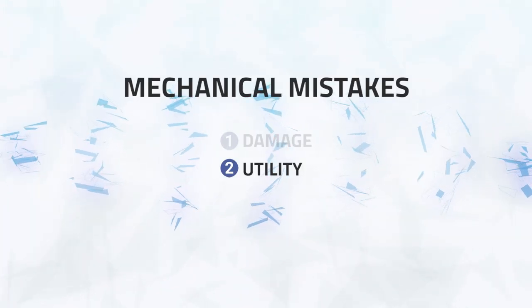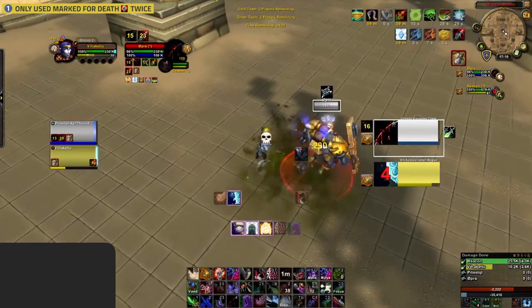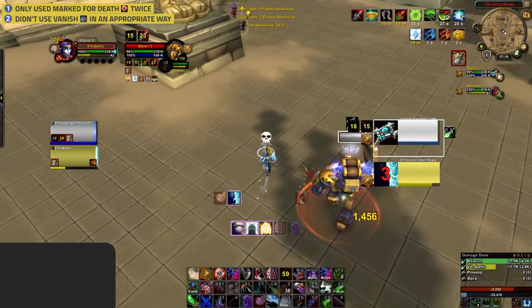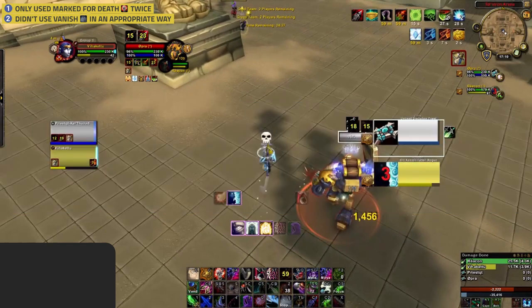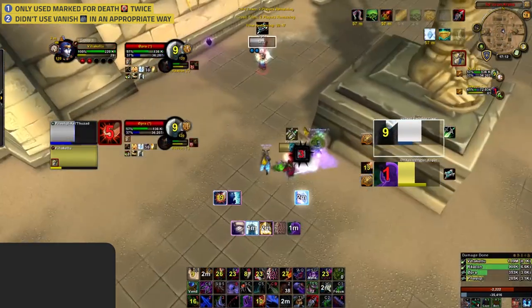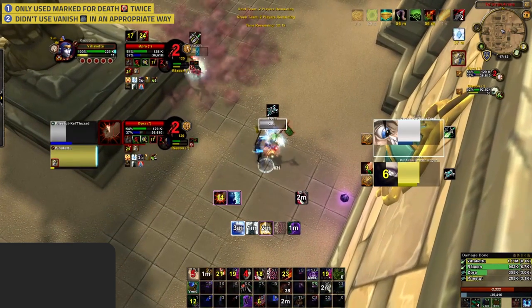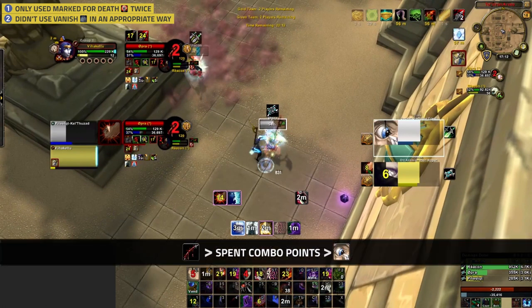For utility, three mistakes were also identified. First, Marked for Death was only used twice in a game lasting over 2 minutes — it should be used on cooldown for either an Envenom or an on-demand Kidney Shot at the perfect time. Second, Vanish was not used appropriately. Vanish can be used to stun or silence out of a Kidney Shot for more pressure, sap off Blind, spread empowered Garrotes, or peel when needed. You attempted to use it to peel the Disc, but your choice of abilities after vanishing were sub-optimal — you used Cheap Shot on the Priest before holding your global on 4 combo points and then using Garrote. You should have first Garroted the Priest since Garrote silences for 3 seconds, spent your combo points, and then used Cheap Shot at the end of Subterfuge — maximizing crowd control duration without wasting combo points.